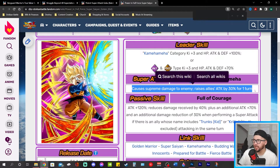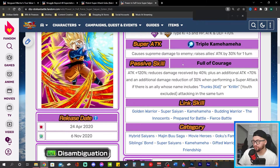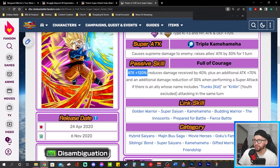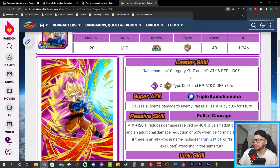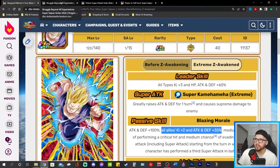This INT Goten has some potential. Even before his EZA, he's a Kamehameha category lead. After his inevitable EZA sometime in the future, he's actually going to be pretty good because his passive is solid right now. He's not great by any means, but he's not terrible either, so he has a lot of potential with a future EZA.